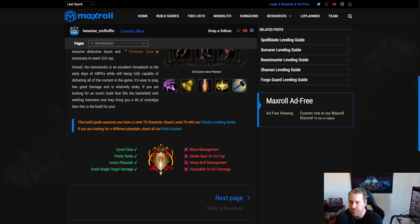As for downsides: it does have mana management — you need to be careful not to go too negative, though we have ways to get mana back so it's not too bad. It needs gear to crit cap, requiring two specific items to reach base crit. It has heavy buff management because it uses Sigils of Hope and Volatile Reversal. It's also vulnerable to DoT damage — a general sentinel issue — and since it sometimes stands in place, bad things can happen if you're not paying attention.